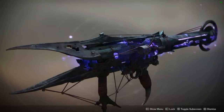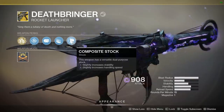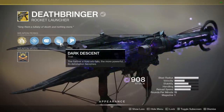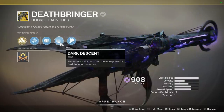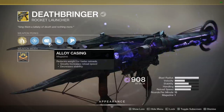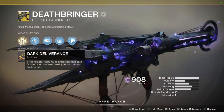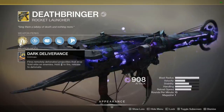Deathbringer is the new Void Rocket Launcher in Shadowkeep, and it's like you stuffed a Slova Bomb Nova Bomb inside a rocket launcher. This thing is fantastic for doing multiple target DPS, as well as single target DPS, especially if there's a Void Burn. It will track its target very aggressively, making it an interesting tool in PvP, and it overall kicks butt.